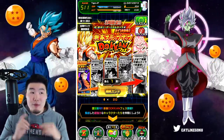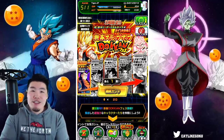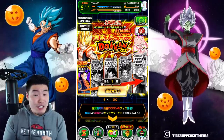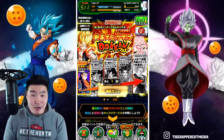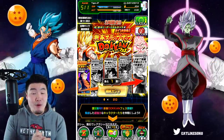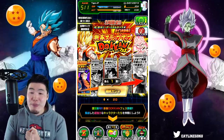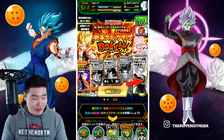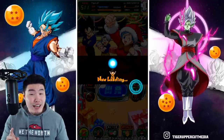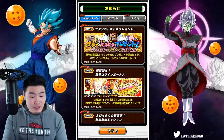I spoke so fast, let me just reiterate. Step one: EZA or 120 lead. Step two is 30 stones for a guaranteed category lead. Step three is also a guaranteed category lead. Step four is also a guaranteed category lead. And step five is a guaranteed LR. Now there are a few more details in the news, so let's check that out — I think a lot of people are trying to get into the game right now so it might be a little slow.